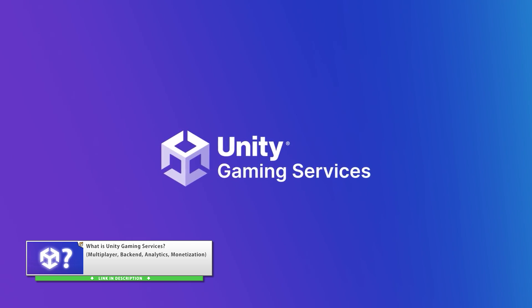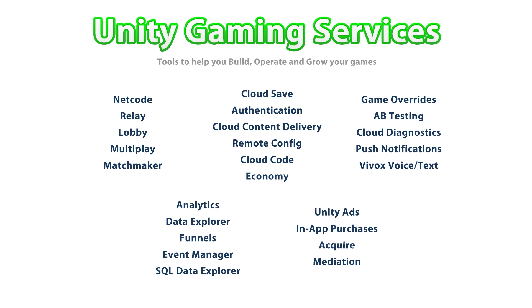All of these tools can be used independently, but they obviously have SDKs that make them super easy to work with one another. So for example, netcode for entities — you could use that in conjunction with Lobby and Relay. Or another example, you could use netcode for game objects with Lobby and game server hosting. So if you want to make multiplayer games, then Unity has a really awesome, very complete toolset.